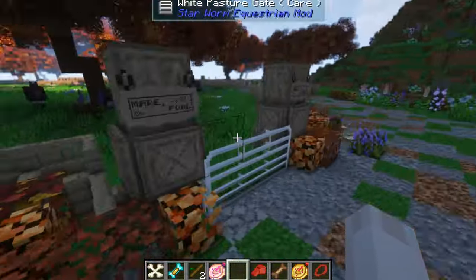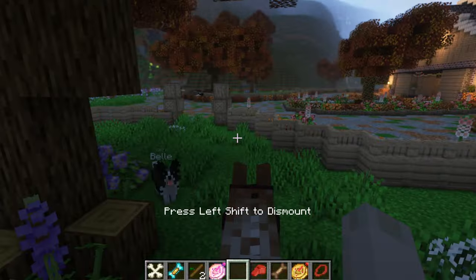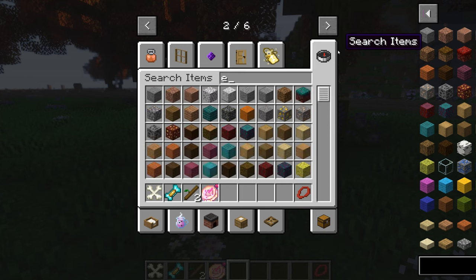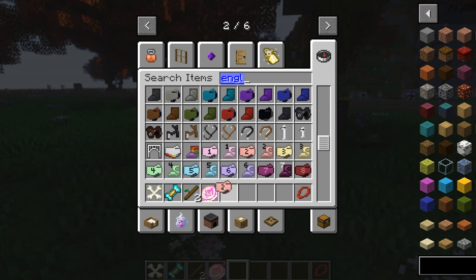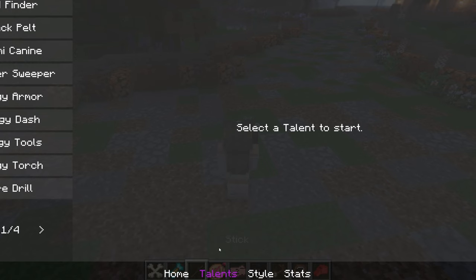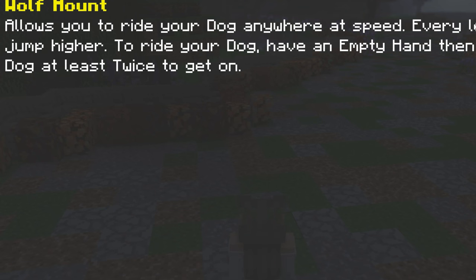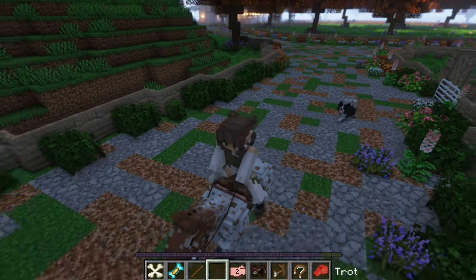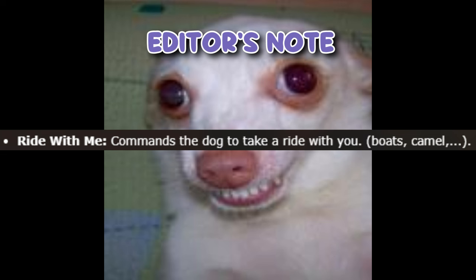I'm interested in the 'Ride With Me' whistle, so I'm gonna go see if I can get a horse and see what happens. Hey there, Mango — just gonna hop on here. Bell is moving around a little bit. Let me put on some tack and see if maybe the dog just keeps up. The dog isn't really keeping up at a trot. I just wanted to say the 'Ride With Me' whistle is meant to be for boats, camels, etc. — the wiki doesn't give a full list — but it's meant to work as the dog joins you on whatever you're riding.